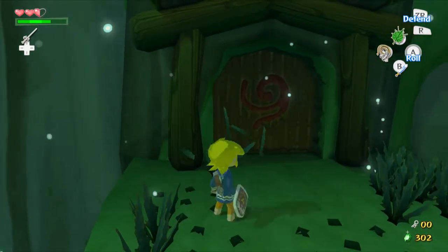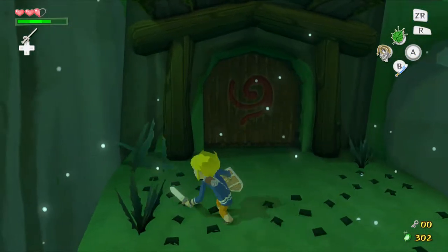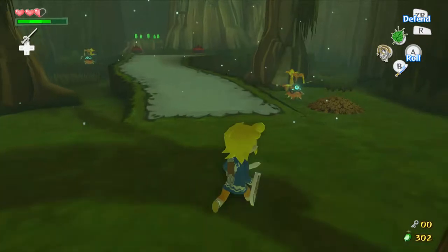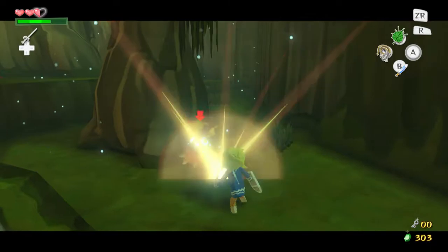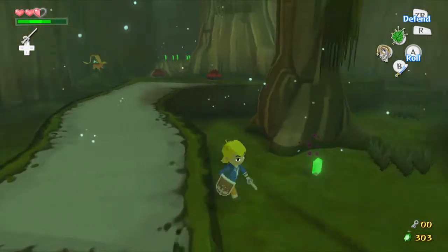Cut the grass. Fine, game, be that way. Anyway, more P-hats. Now I got the Deku Leaf — usually they can land on them and that's how you defeat them.